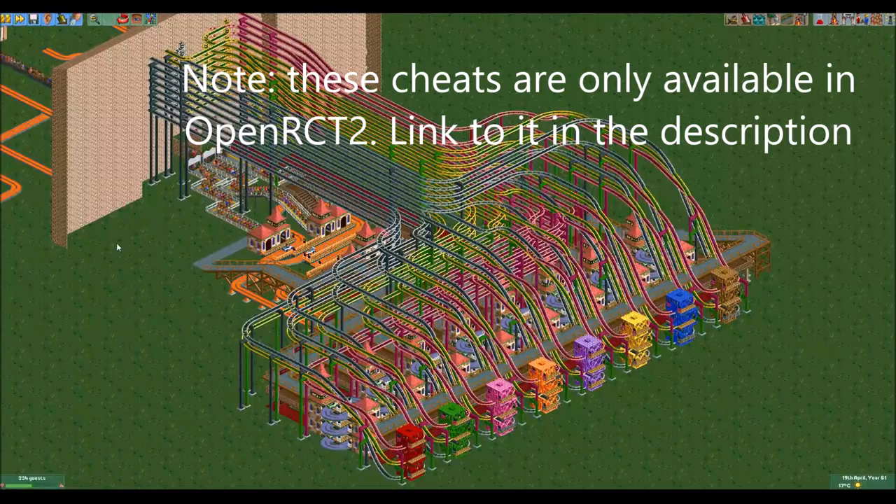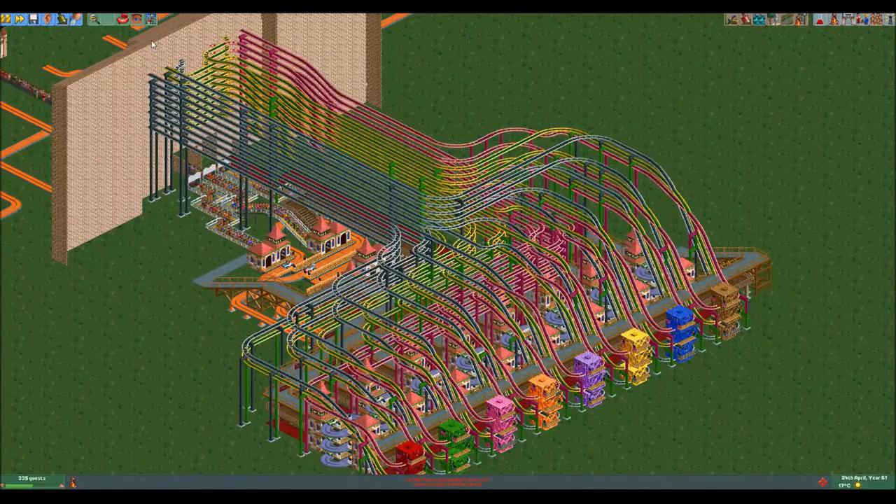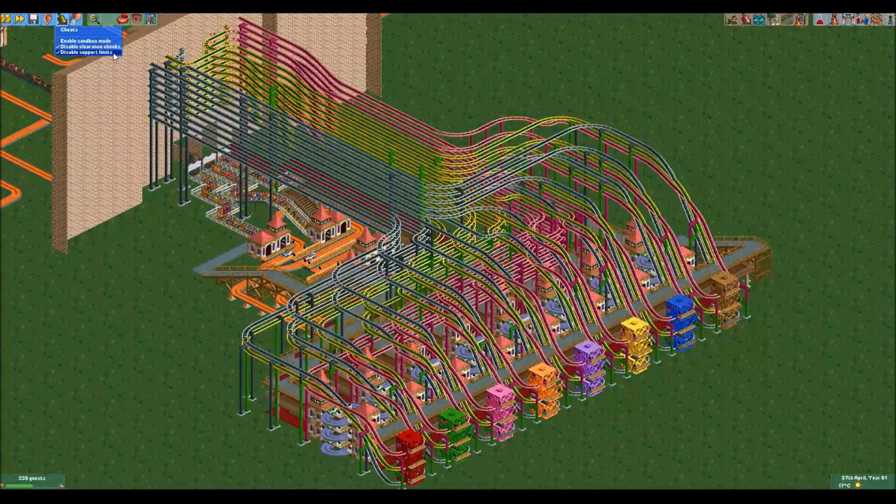As you may have noticed, I've used a lot of cheats to make this possible, so now I will give a rundown of which cheats are used. The most important one is 'disable clearance checks.' If you disable those, the game will not check if there's already something in the way of where you're trying to build. That has allowed me to build as closely as possible — to build right through itself and do things that normally wouldn't be possible. The other cheat in this dropdown menu I've used is 'disable support limits,' because the structure is just slightly too tall for the wild mouse coaster.